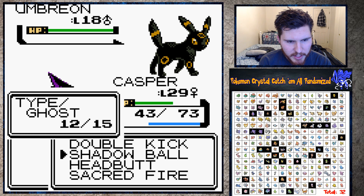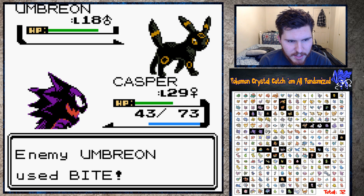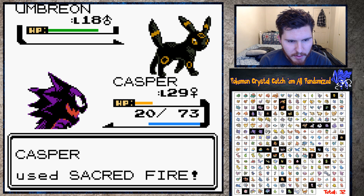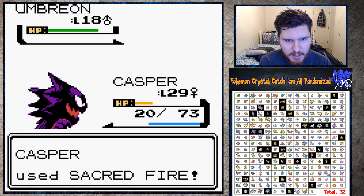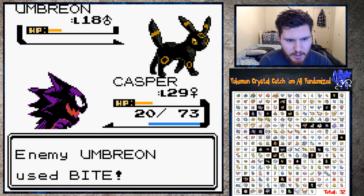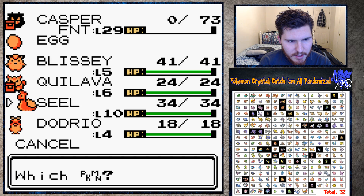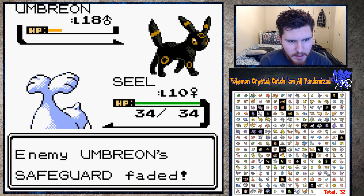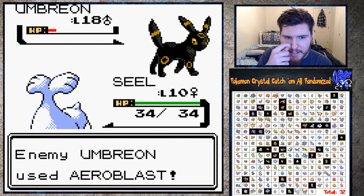Umbreon - that's not good. Or is it? Shadow Ball is super effective against Dark - nope, not very effective, that's what I thought. But it's super effective against me, yep. Sacred Fire, come on you gotta kill - it's only level 18, I'm 11 levels higher than it. Oh no, I'm dead. Wow. There's really no point, I'm gonna lose anyway. It has Arrow Blast and Bite - all right, I'm gonna have to buy revives and super potions.